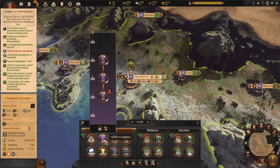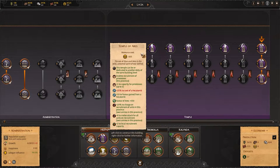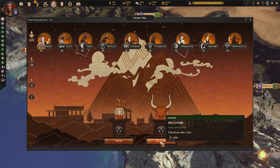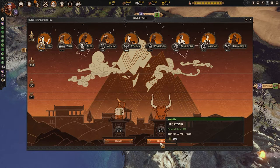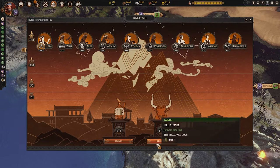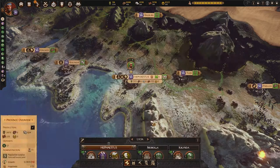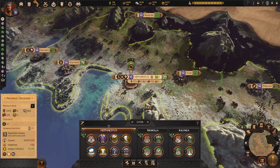A very important thing about temples is that you want to build them in as many provinces as possible, because all temples give plus 10 to favor gain from a Hecatomb. As you keep building more temples throughout the map you stack plus 10, plus 10, plus 10 — until popping a Hecatomb once can give you over the max cap of 650 favor, bringing a god you've accidentally dropped to zero all the way back up to the maximum level.